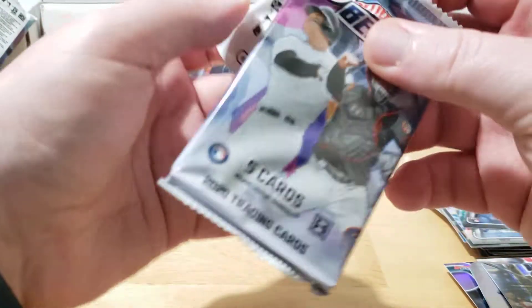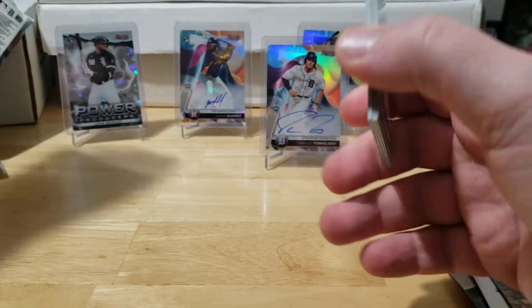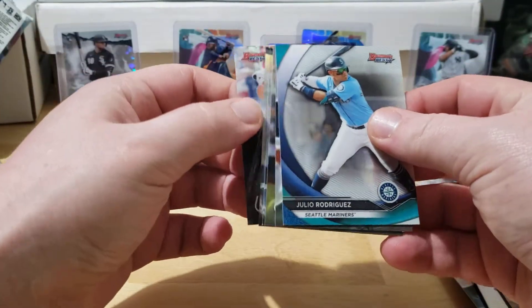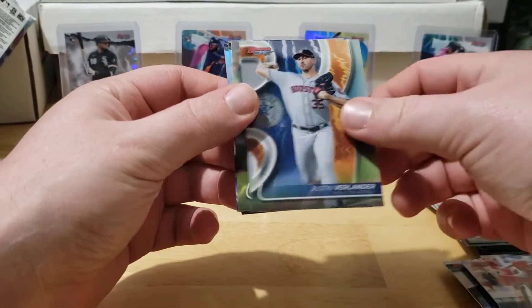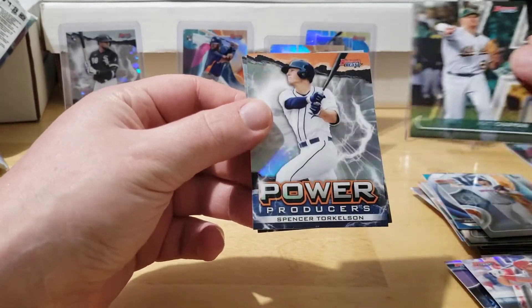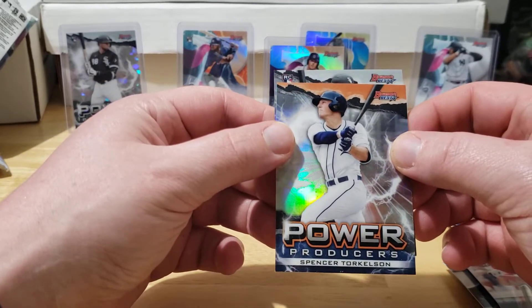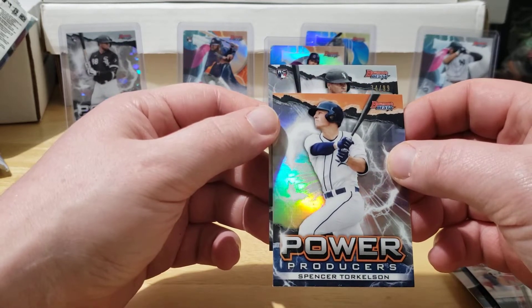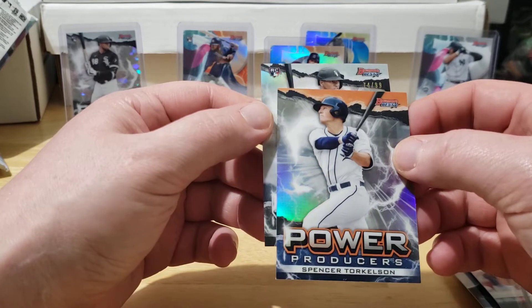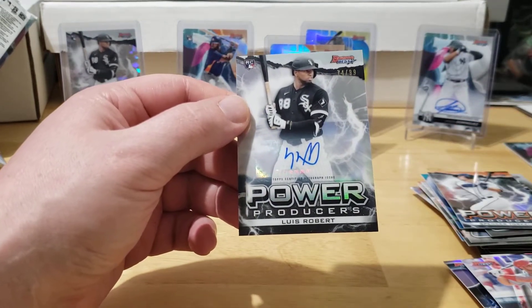Alright, let's see if we get that case hit auto - we got two packs left. Let's get a Torkelson refractor and a case hit auto out of the same box. It's not this one. Pujols, Julio, Verlander, Chapman - that's the Power Producers of Torkelson. Ooh, that's a rookie White Sox. It's out of 99 too - oh, Power Producers! There's our case hit!